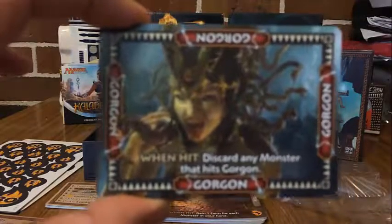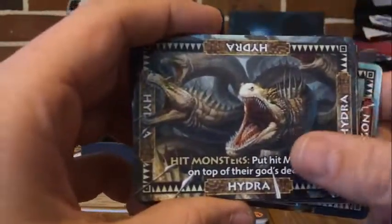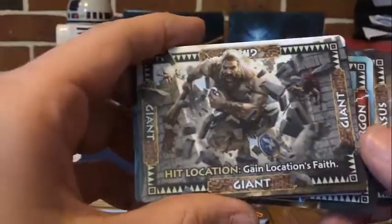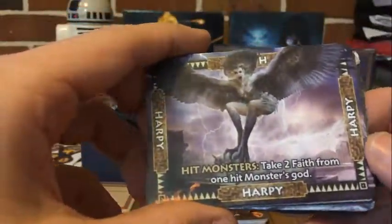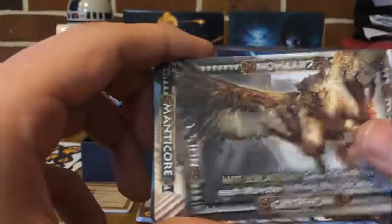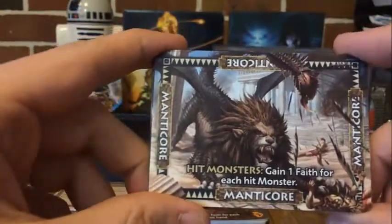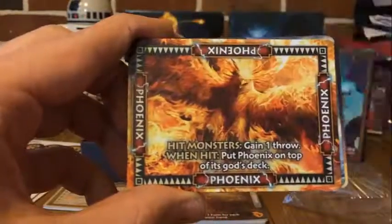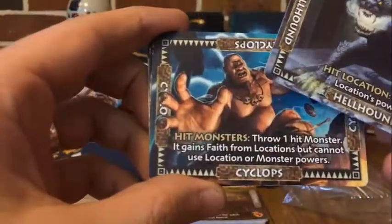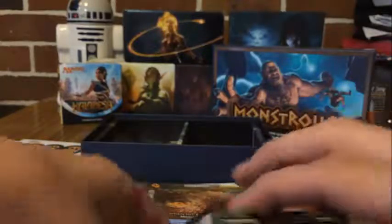It looks as though everybody has the same monsters, so there's nothing really different about what everybody is getting. The art on them is absolutely beautiful — we have a Gorgon, a Hydra, a Pegasus, a Giant, a Harpy, Queen of the Harpies, a Dragon, a Griffon, a Manticore — which looks absolutely epic, like a dragon-lion-scorpion — a Siren, a Phoenix, a Hellhound, and a Cyclops. There are our beast cards.